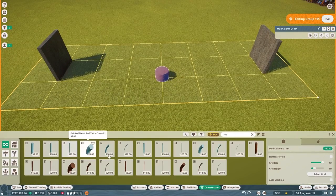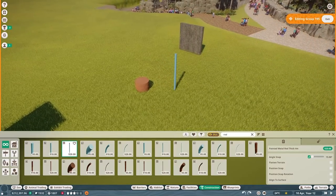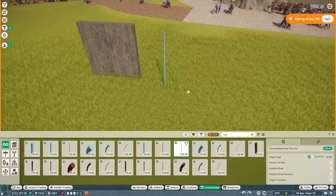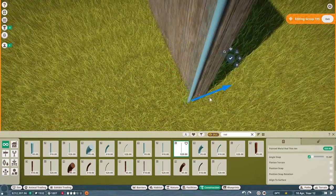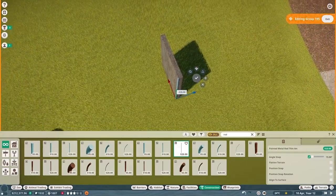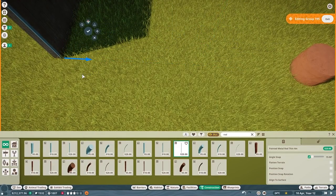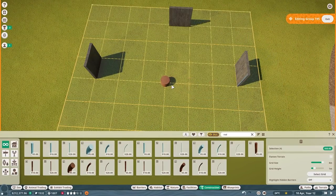I'm going to grab the rod piece from the Australia pack - I want the small one, just looking at how it is comparative to a human. I'm going to put this right on the corner so that it is in the center of the mud pillar. Hopefully if I'm doing this right, I can rotate it completely. Let me test it - I'll duplicate this and move it around.